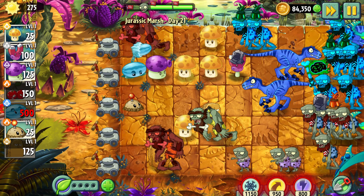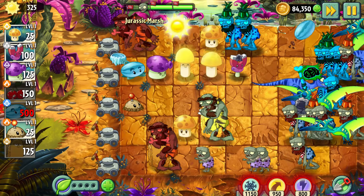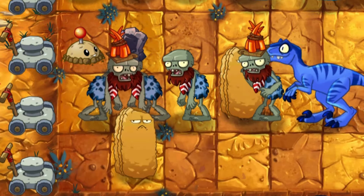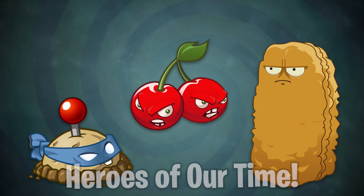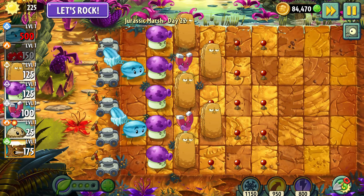Day 21 – At first I thought I was done and wouldn't stop that horde. But later I realized the tactic to stop them. The Tallnut is everything here – Potato Mine, Tallnut, and Cherry Bomb. The city needs to know its heroes.